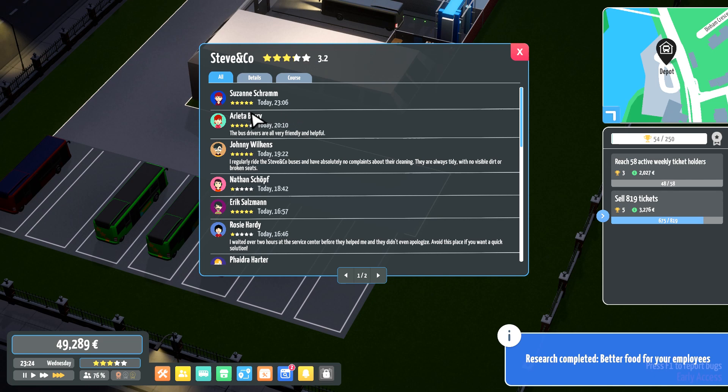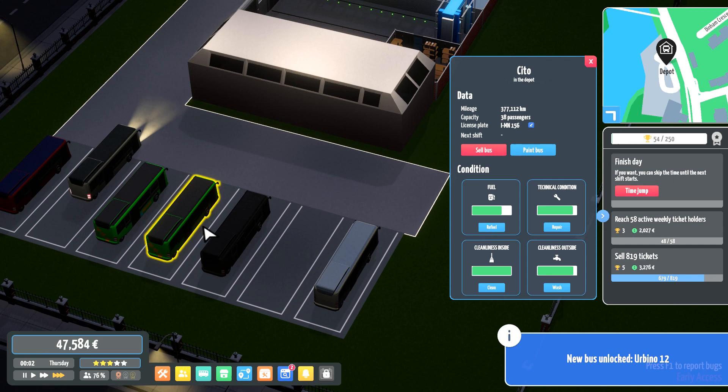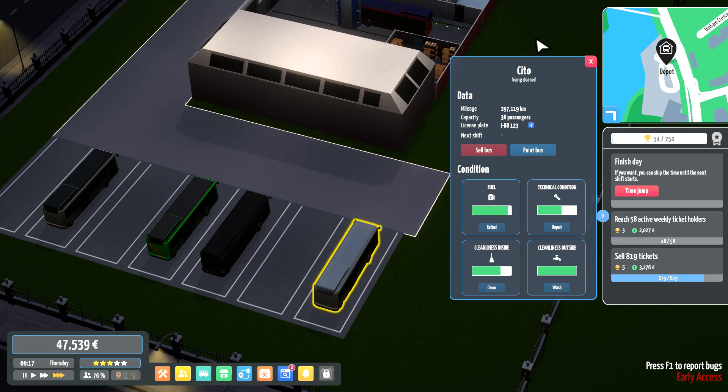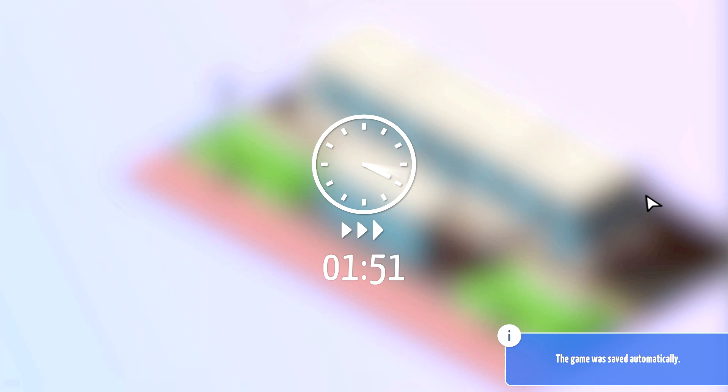As the day draws to a close, the last three reviews: five stars — 'the bus drivers are all very friendly and helpful.' Then: 'I regularly ride StevenCo buses and I've absolutely no complaints about the cleaning — they are always tidy, no visible dirt or broken seats.' Well, it's not always that way but we try our best. We'll give these two buses a clean, then time-jump through to tomorrow.